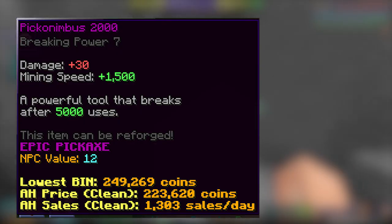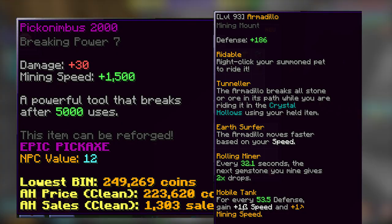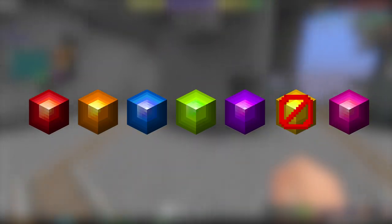Before you enter the Crystal Hollows, you're going to want to buy a mining tool with at least breaking power 7, and an armadillo pet of any rarity. You can now break all crystals apart from Jasper and Topaz.